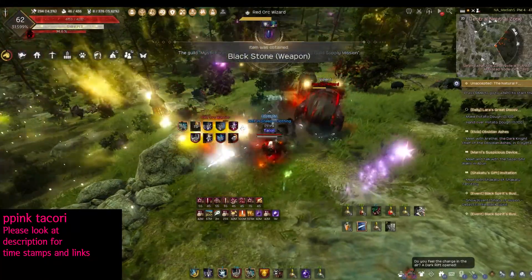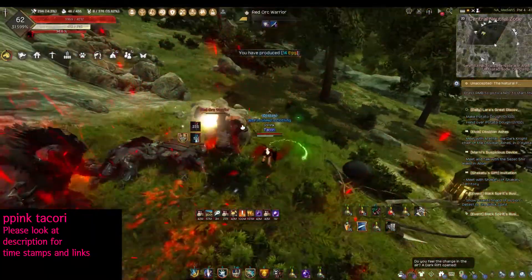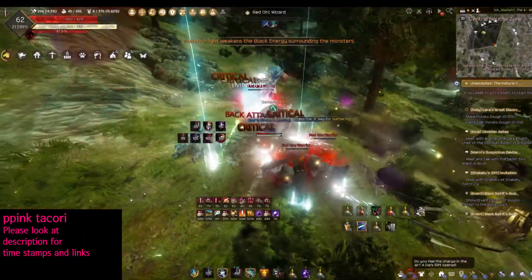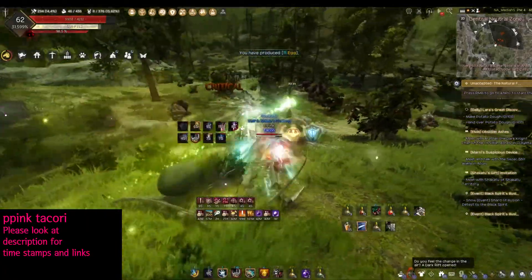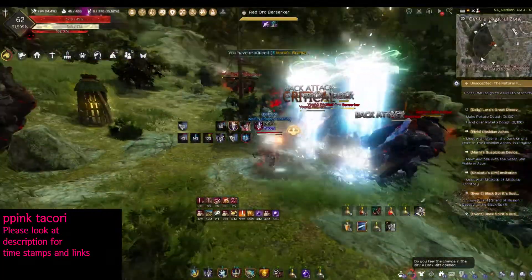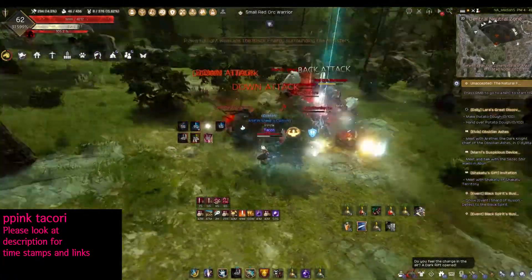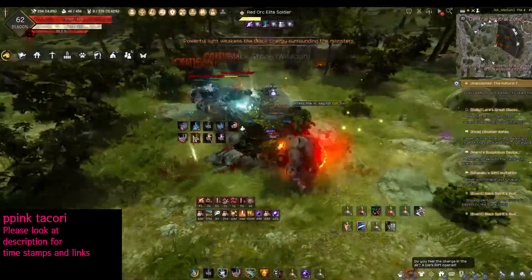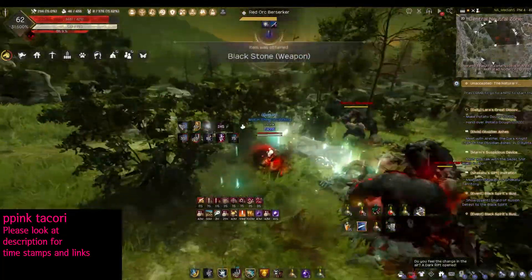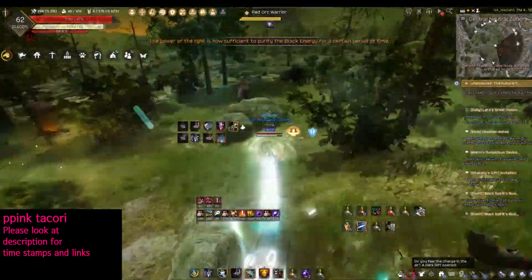The main point of this grinding spot is to keep up with this light burst buff in the whole area by making sure that you destroy these light prison cells. You can see that light ball following me, and you can actually drag it to a certain spot. Once it casts a buff, the mobs will die even easier.